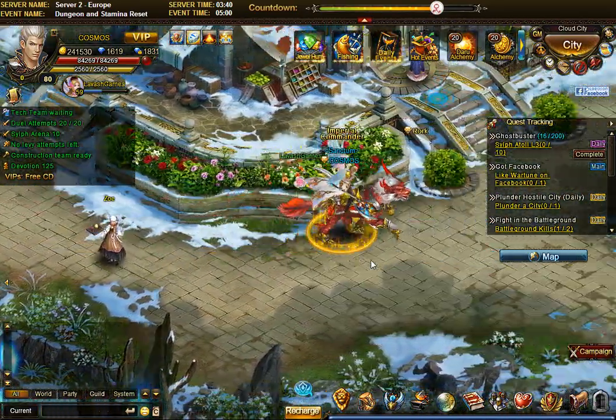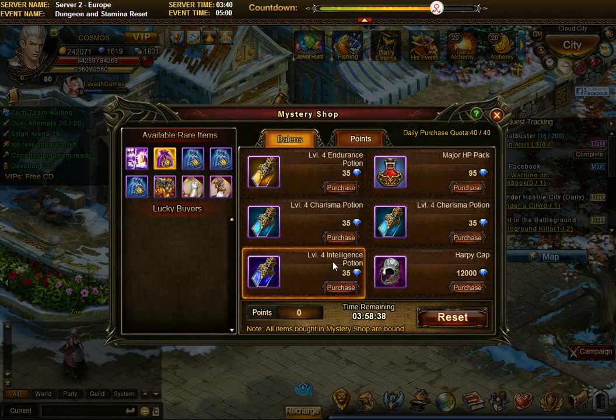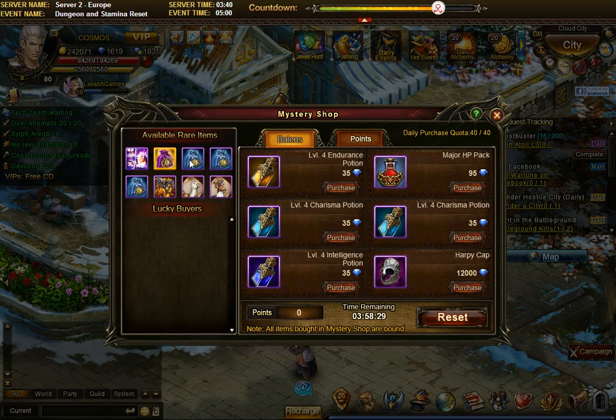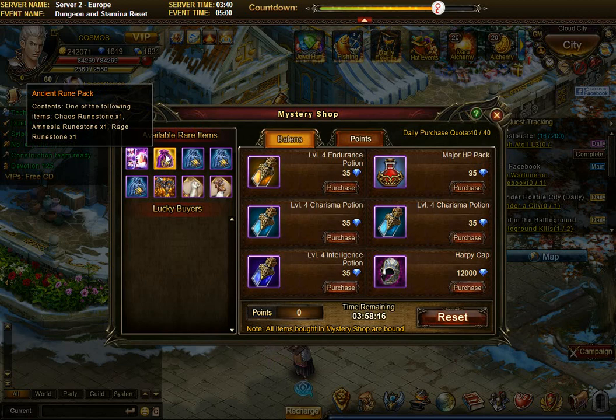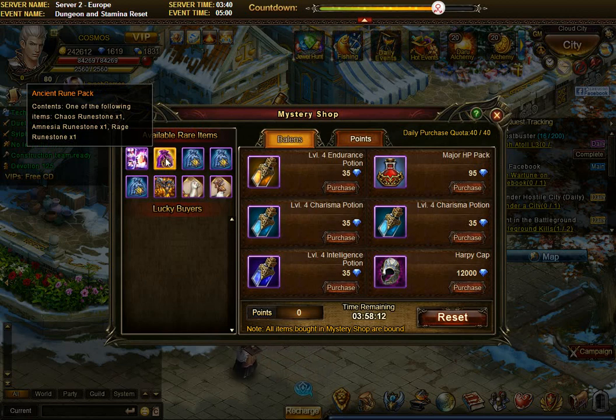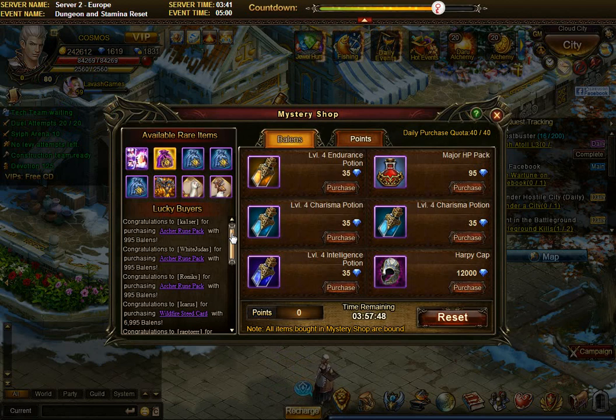When you open the market, under rare items you'll see gems and ancient rune packs — major rune pack, purge rune, guardian rune, and class-specific ones like archer. The ancient rune pack is where you can find the chaos rune stone, amnesia, and rage rune stone. Those are extremely expensive to level up, so just getting one won't make you immediately powerful. But developing the habit of checking the market gives you a chance at these packs appearing.